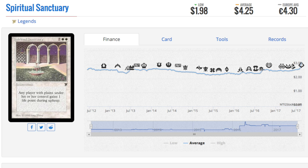Next we have this card: 'Double Wipe — any player with planes under his or her control gains one life during upkeep.' It costs four. Is this really a four-dollar card? I could see it as a two-dollar 'oh it has beautiful artwork, I want one copy' kind of card — but is this really a card someone is going to buy all copies of, hoping one day it'll be extremely valuable?